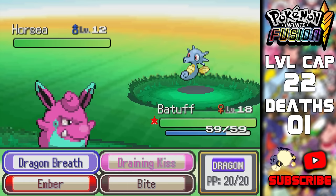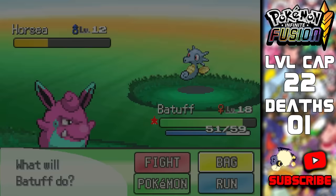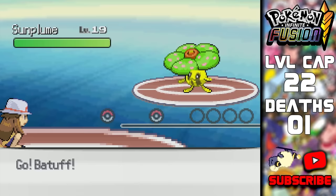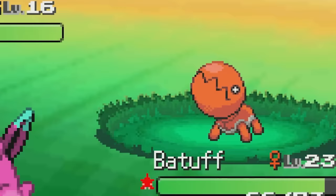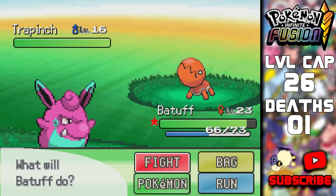On Route 24 I found a Horsea, but since fusions need the Dragon typing I should wait until it's a Kingdra — though I'll allow myself to use it later depending on the team. Misty has Grass type Pokemon this time, so I led Batuff since she has Ember — pretty easy fight overall. On Route 5 we found a Trapinch with its hidden ability Sheer Force, and Charmander was our fusion pair. Frasher is definitely a good boy.